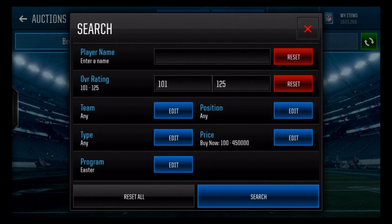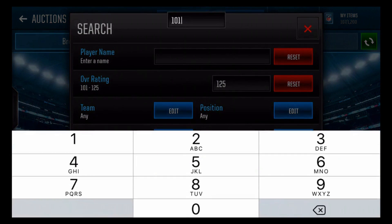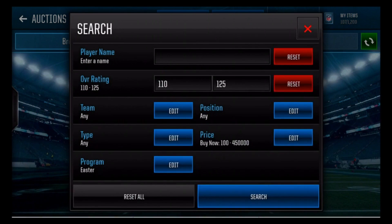The 101 overall players cost about 450k each and you need three of them to get a 110 overall. The 110 overall is worth around 1.2 million — actually around 1.1 million.